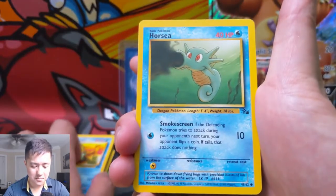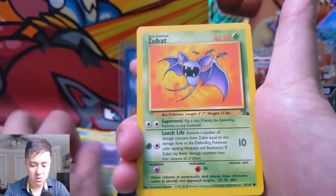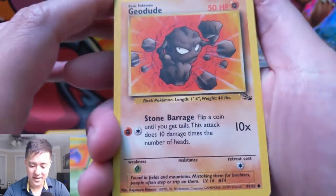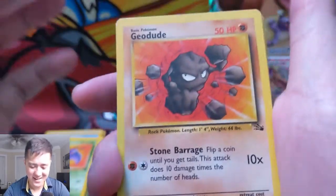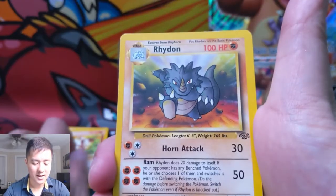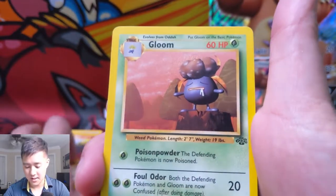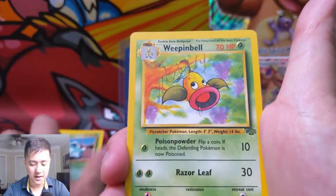Kingler, Golduck — I always thought this art was interesting, like is he in snow or something? Staryu, Wheezing, Gastly, Ekans, Krabby, Psyduck — oh my gosh, so many Fossil cards! That's so cool. Horsea, Tentacool, Grimer, Zubat. Geodude — this was an interesting card, like theoretically this thing could take out everything. Kabuto, Slowpoke — that's such a funny art. Manky, Rhydon — I felt like this was another good one with so much HP.